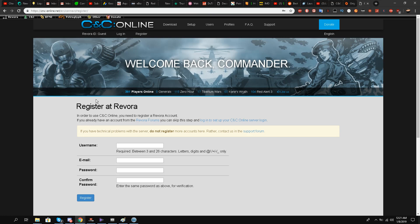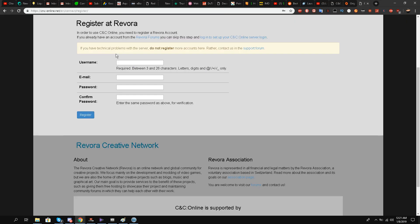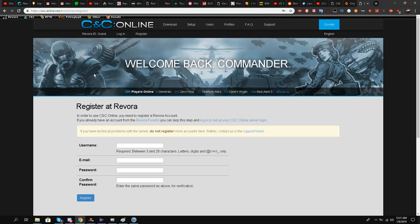Then you can play easily online. With this account you will use your username and password inside the Red Alert 3 interface. If you follow all of these steps there will be no issues. I hope you liked and enjoyed this video — please let me know in the comments below if you are facing any problems.